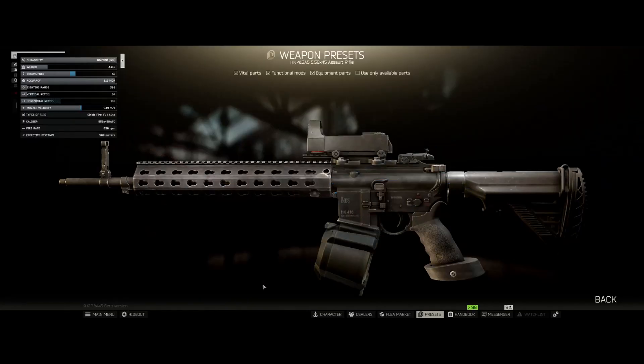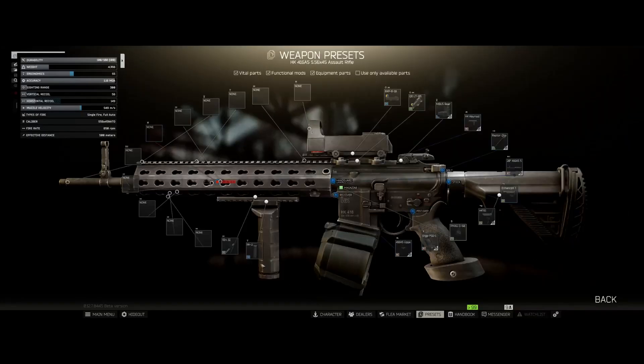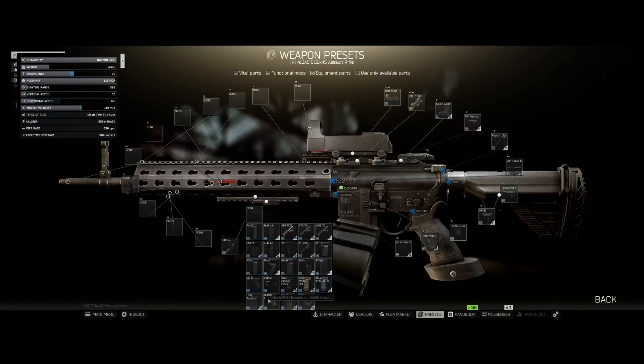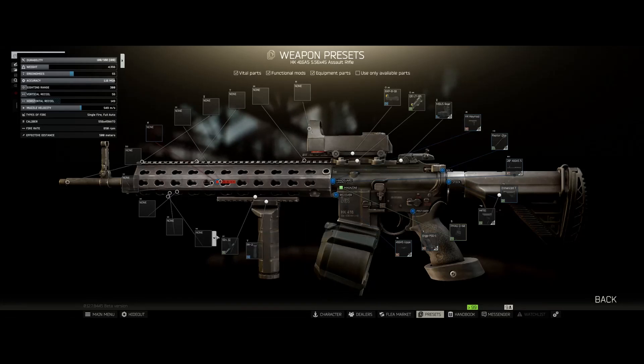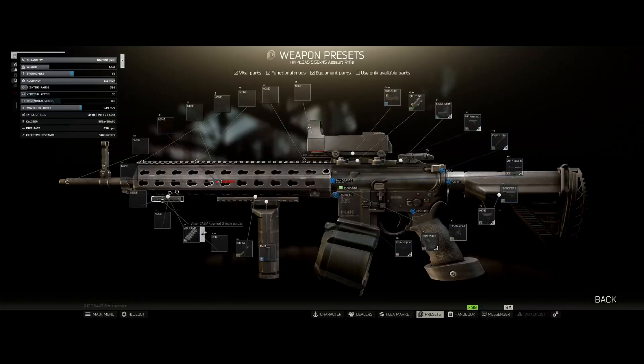We will use a 6 inch guide and you can throw an RK-2 on here, you can throw a 4-to shift, you can throw a B-25U — it all depends on what your purposes are. In front of that we have a 2 inch guide and on that we will throw a TBL on there.